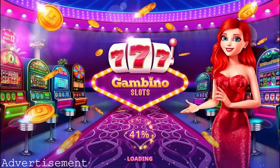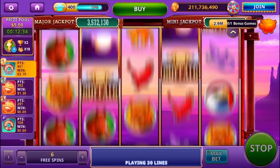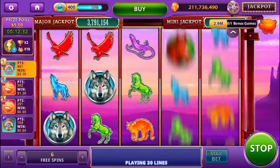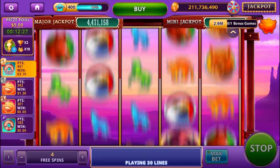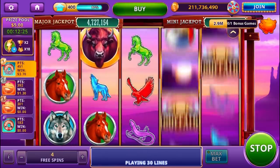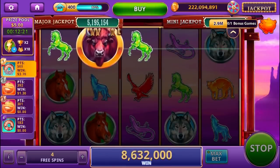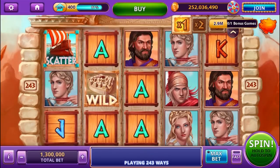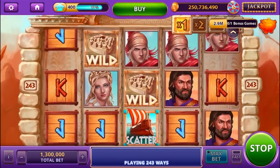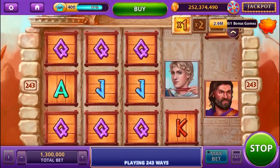This weekend's episode of App Spotlight is brought to you by Gambino Slots, the incredibly fun and free app where you can play all kinds of awesome slot games and win huge jackpots, all with the simple push of a button. Simply select the slot game you want to try and hit the spin button to test your luck. You can pick from over 80 different slot games with tons of popular themes, choosing from mythical and cultural tales, futuristic sci-fi and fantasy, or even the classic style three-reel bandits.